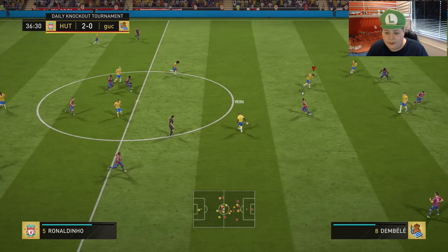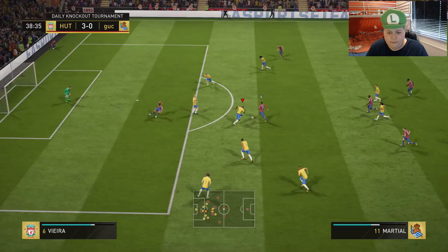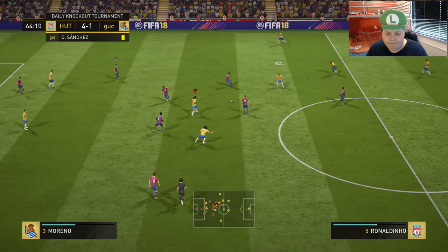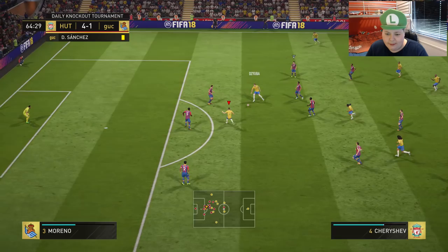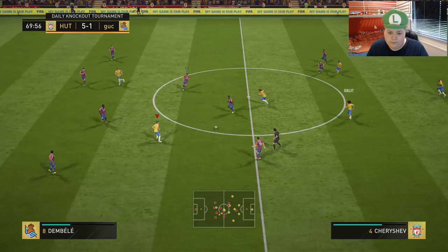Ronaldinho to Dizuba, to Shevchenko. Little fake shot - come on, finish it! Nice little finish. He had a lot of shot power in there. Straight from kickoff - near post, Dizuba stopping him at the near post. Back to Dizuba - smash it! Ping that into the top corner. Nice little finish from Dizuba.